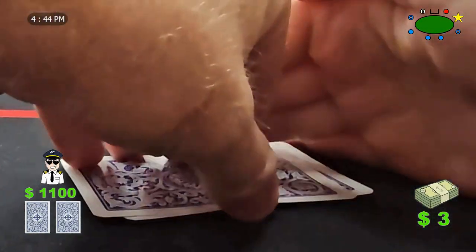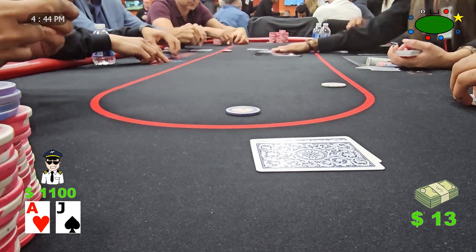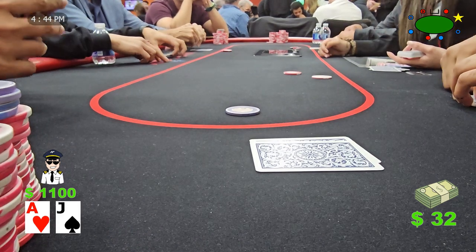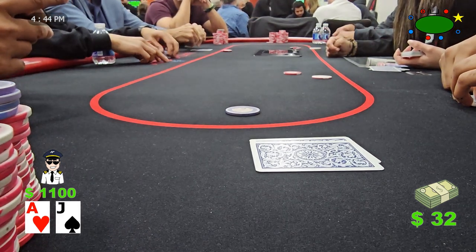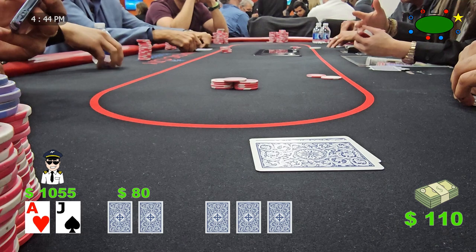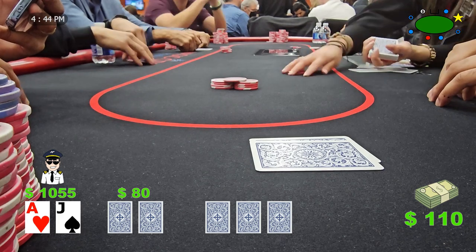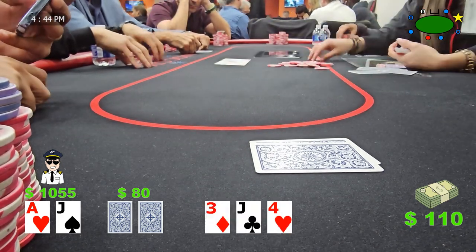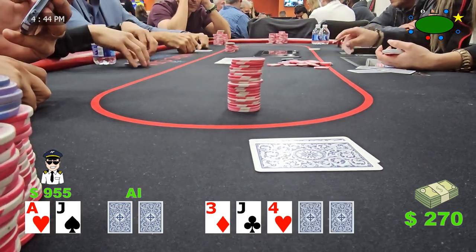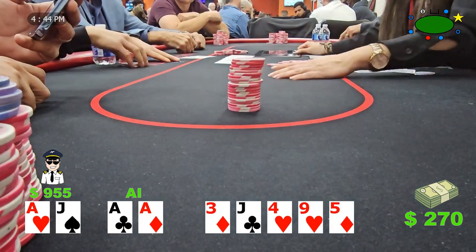Middle position raises to $10 and gets two callers from the button and the small blind. We're looking down at ace-jack offsuit out of position. Against these players we have to weigh whether to raise or fold. One player is new to the table and we have no hand history with him, so by default I'm inclined to raise — let's make it $45. He only leaves himself about $75 behind, and the other two players get out of the way. With a jack on the flop, it's a pretty straightforward play of going all-in, but we get called pretty quickly. He has pocket aces. The runout doesn't help us at all, and he gets our chips.